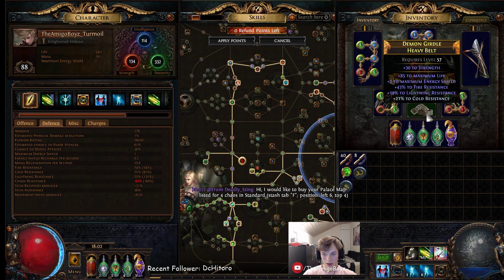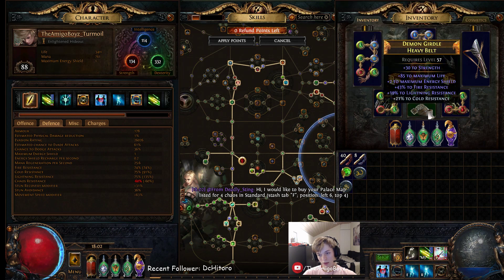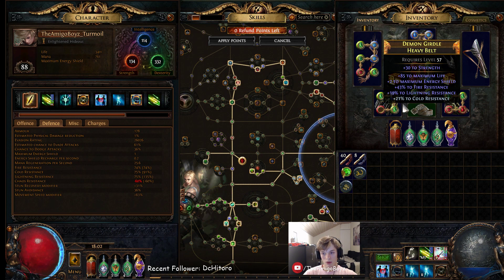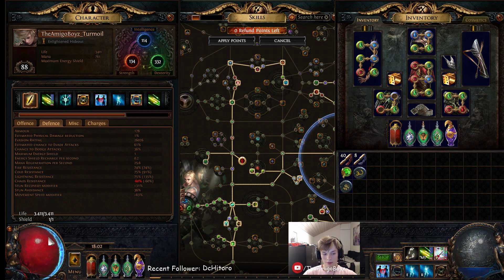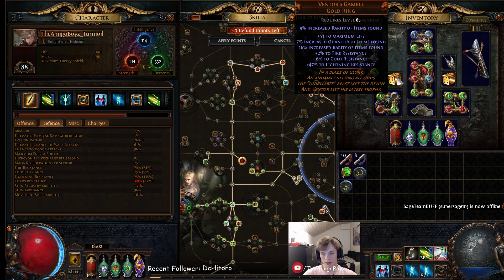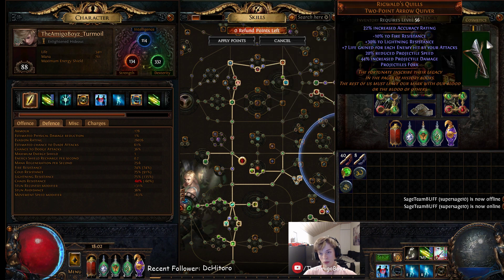If I could get a better version of Andvarius, I could ditch this and the belt for even more quantity — like a Sadima's Touch with 16% and 8% on the belt from the Perandus Blazon. But right now I don't have the resists for it and I'd lose a lot of life, maybe go down to around 4k or something. Right now we're running Bisco's, Ventus Gamble, Ticcing... Queen of the Forest — a really good roll, you want as much evasion as possible.